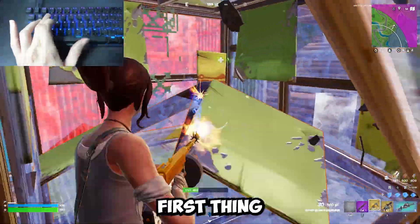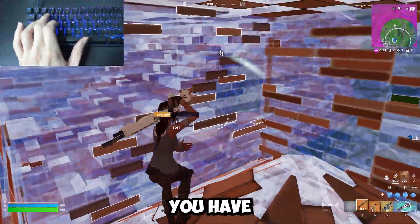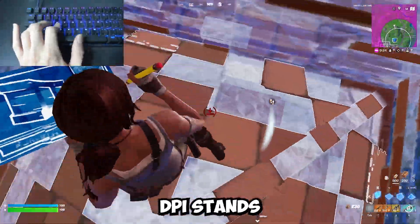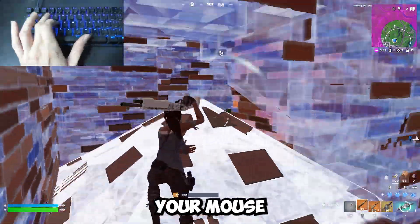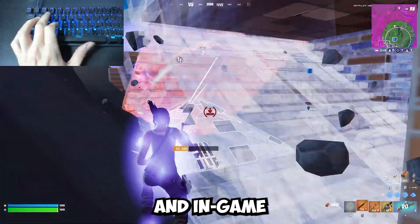Before you try out different sensitivities, the first thing you have to do is figure out what DPI you're going to use. As a keyboard and mouse player, you have something called DPI. DPI stands for dots per inch and is your mouse's sensitivity. So as a keyboard and mouse player, you have your mouse sensitivity and your in-game Fortnite sensitivity.